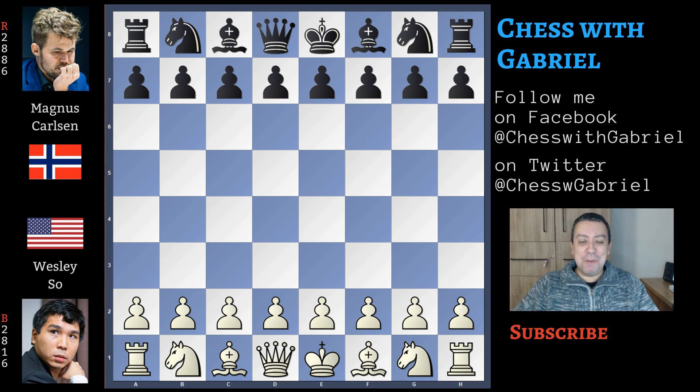Hello chess friends and welcome to the channel. In today's video, the decisive game of the Skilling Open final between Magnus Carlsen and Wesley So. This was a hell of a final between two players who wanted to win at all costs. The match went to the tiebreak where the first five-minute blitz game was the decisive one. At the end of the video I will tell you a bit about the future of this channel for the next months. But now let's go back to our game — Wesley So with the white pieces, Magnus Carlsen with black. Let's get started.